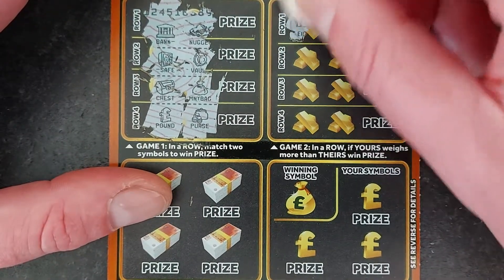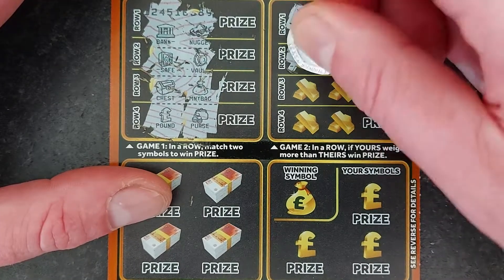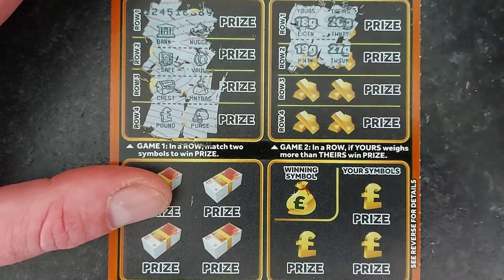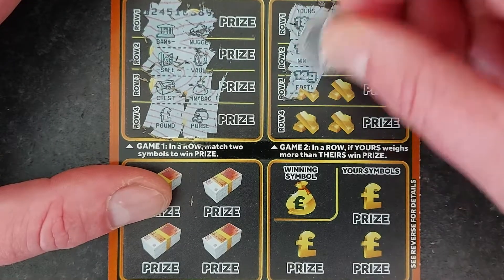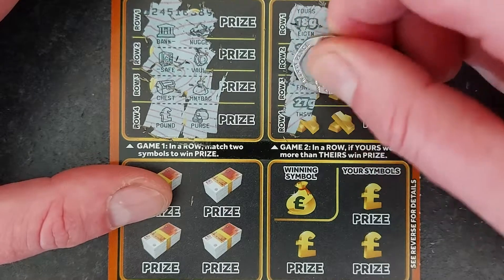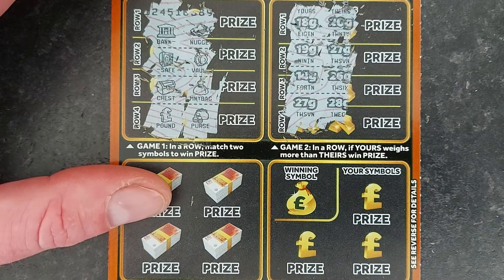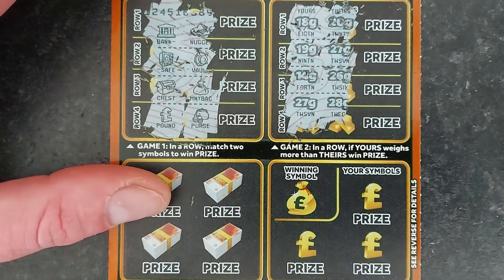Ours has got to weigh more than theirs. 18 versus 20 — no good. 19, 27 — no good. 14, 26 — no good. 27 and 28 — it's always, if you scratch a 27, it's always 28.